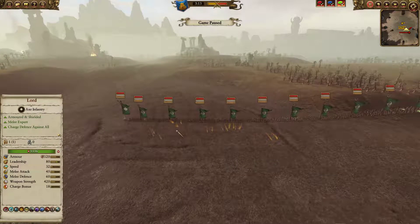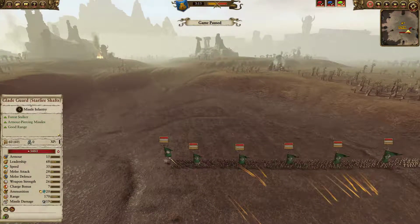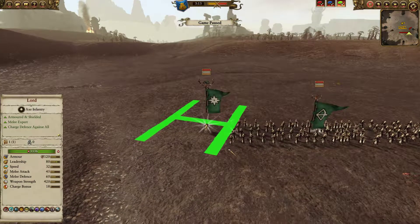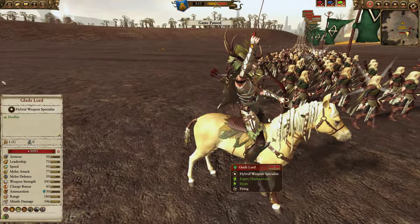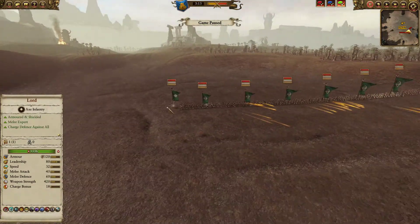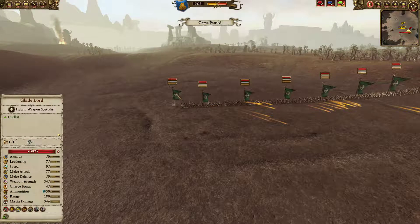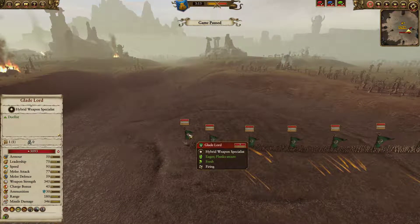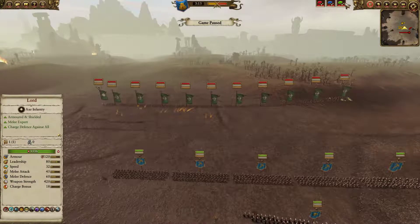My opponent did an entirely skirmish build. Interestingly, other than bringing a Glade Lord on a horse, he brought a Glade Lord which is the melee variant. The only real difference between him and the Glaive Lord is that instead of getting Arrows of Kernas and Prey of Anathrema, he gets Call of the Woods — which in my opinion makes this probably the worst lord possible. A Glaive Lord would have been a much better choice, but he is definitely very cheap, and that's probably what my opponent was going for.